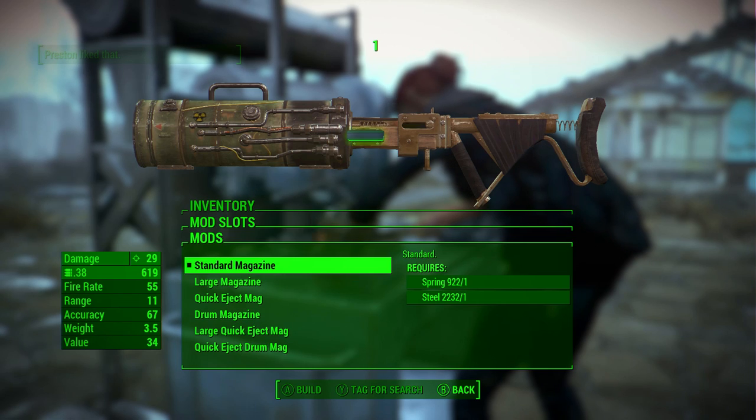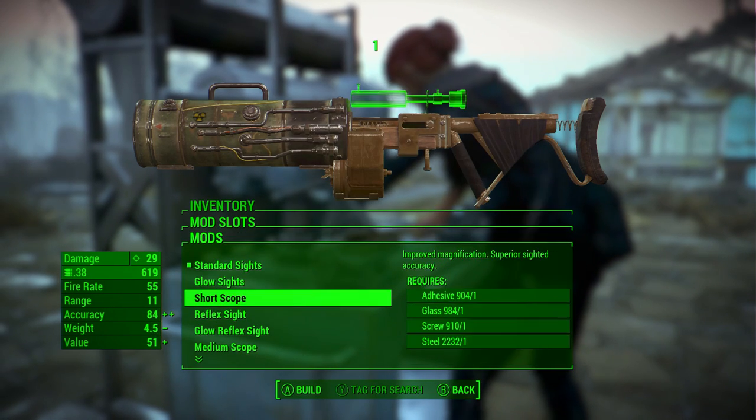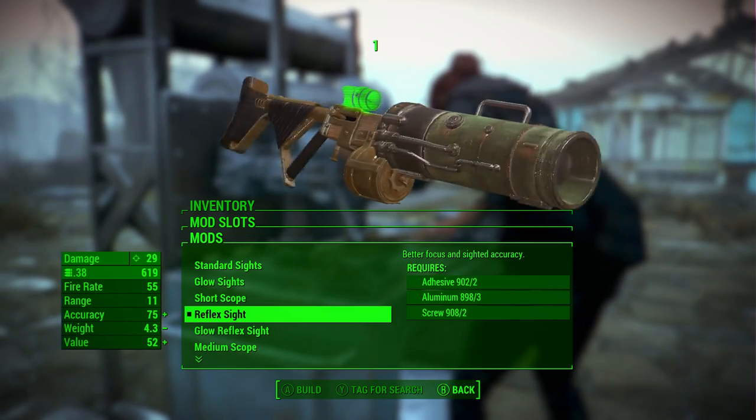Don't modify anything too much. Let's try the quick eject one — attach that to it — and let's add in a reflex sight. There you go, that looks pretty cool, like a kick-ass weapon.